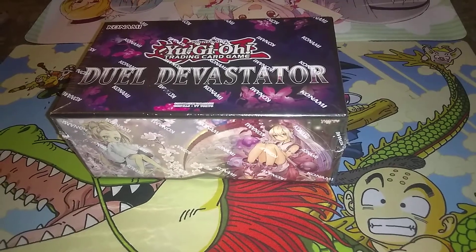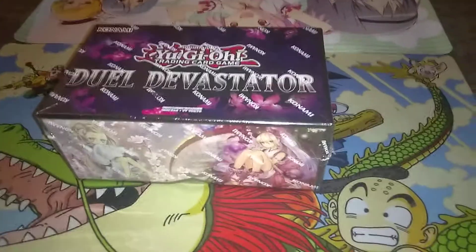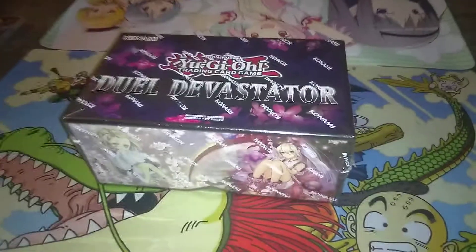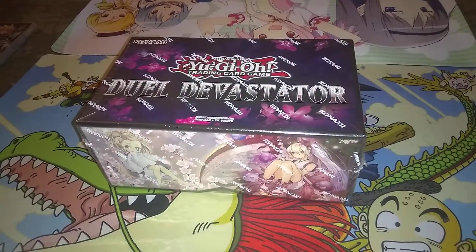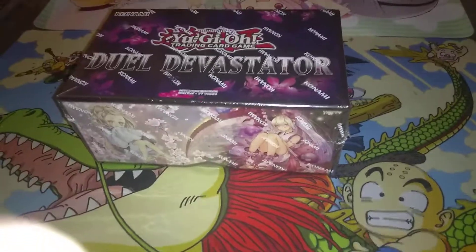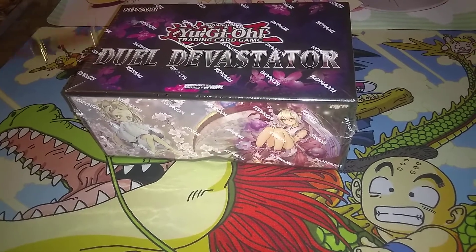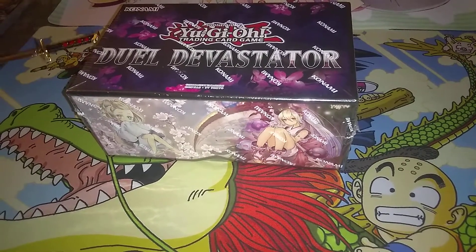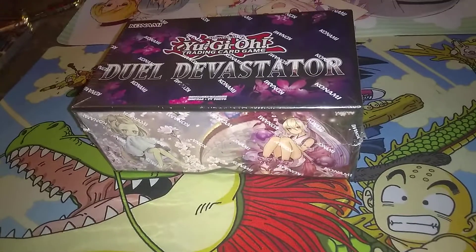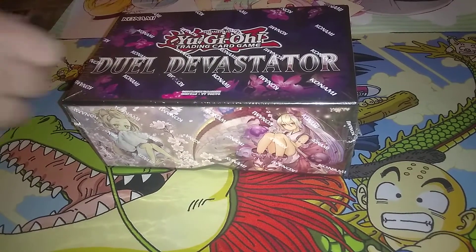Hey guys, this is Shadow, and to my right is my beautiful wife, Looney Dolphy. She's going to be helping me do this unboxing since I don't have a tripod or a stand or anything to help set up. But tonight I'm bringing you guys an unboxing of the Yu-Gi-Oh! Bull Devastator that came out just a few months ago. So let's go ahead and get this cracking.